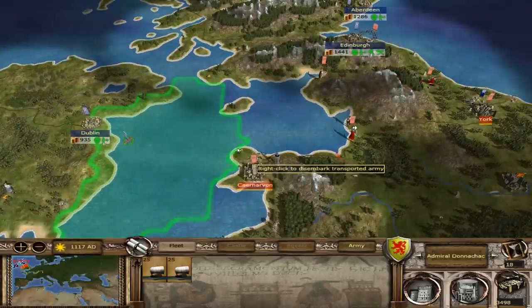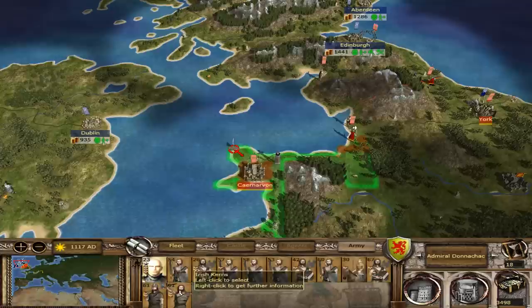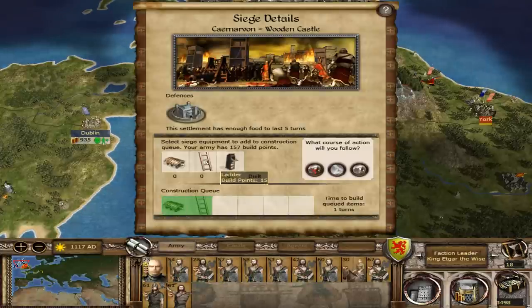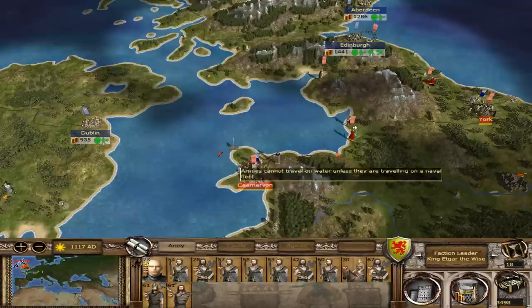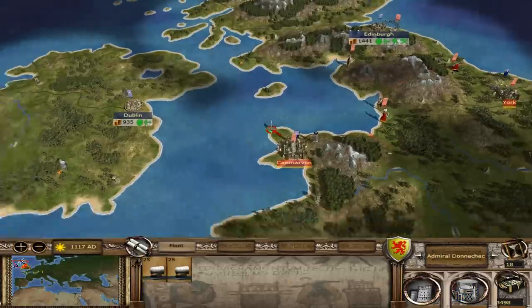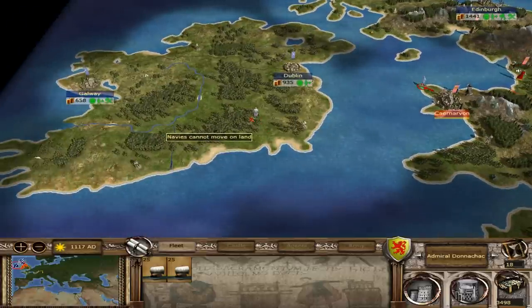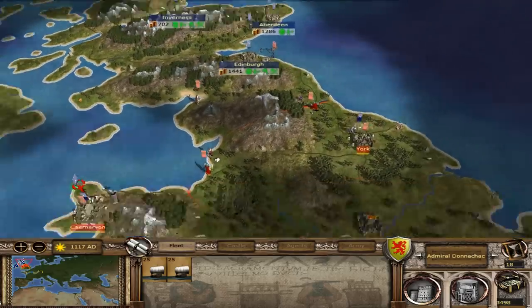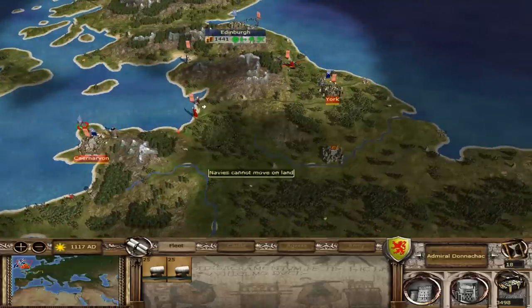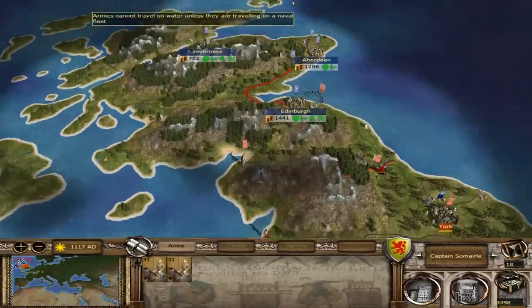Let's get my fleet here and we can almost cross. Let's see if I can march out. Oh look at this — England, make a decision my friend. That's pretty good. He's really mad at me. I mean good, he should be mad. He should be very mad because we are destroying him. We have him — he has to make a decision: go for York or go for his new castle that he just captured from Wales.